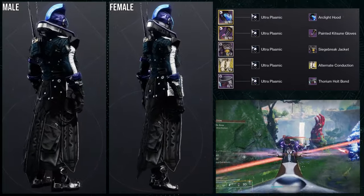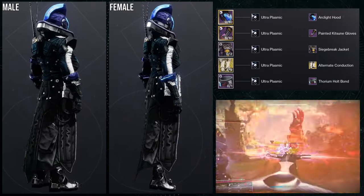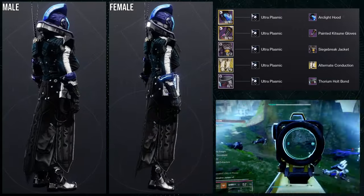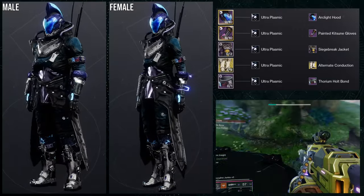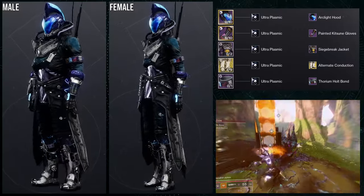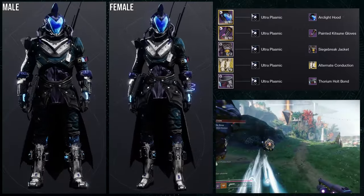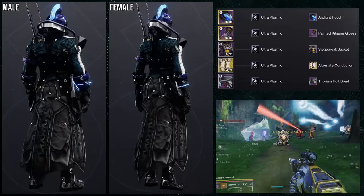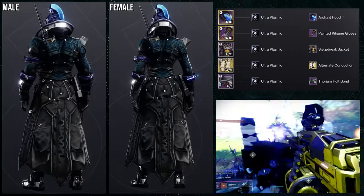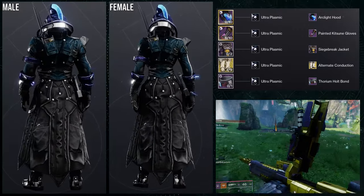For the next set, we're using the Alternate Conduction ornament for the Geomag Stabilizers. This is a variation of the electrical sets I've made in the past, with the difference being that I'm using the Siege Raker Jacket for the chest — which I hate with a passion. That said, it looks pretty decent. I definitely wouldn't use this for my main Geomag look since I already have a better Alternate Conduction set, but it's good to have a different option even though I'm also using the same shader, Ultra Plasmic. This would be the cheaper or worse version since the original is way better.